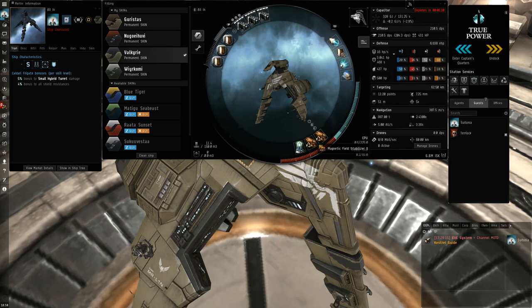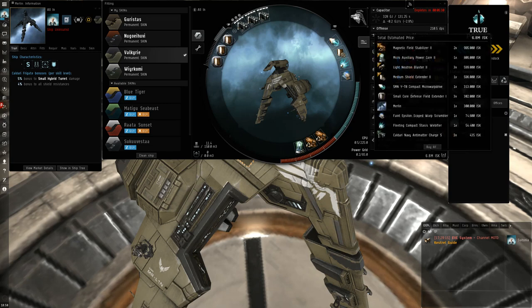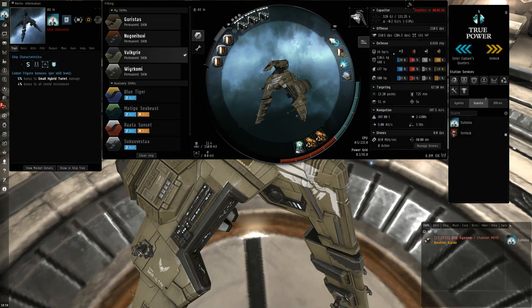Double Tech 2 Magnetic Field Stabilizers for as much DPS as possible, and a Tech 2 Micro Auxiliary Power Core. If you can't fit that, there's a navy version for about 5 million ISK, although the entire point of this fit is mostly how cheap it is — it only costs about 6.8 million ISK for the entire fit, which is very cost efficient. The rigs are core defense field extenders, just to give as much HP as possible.